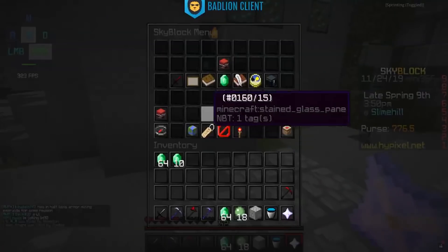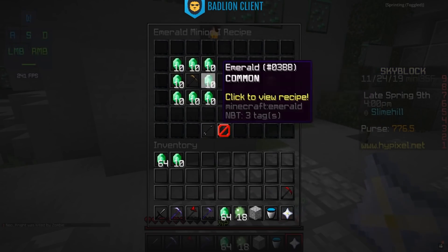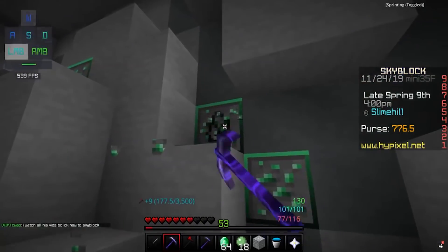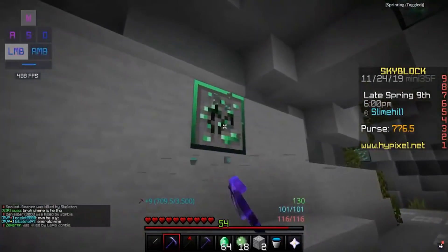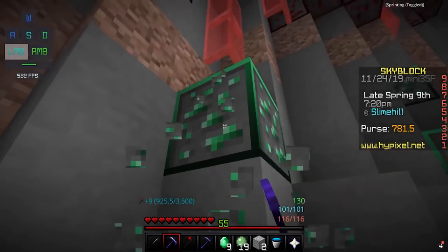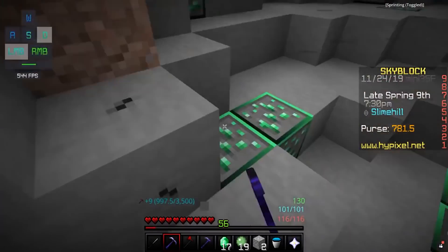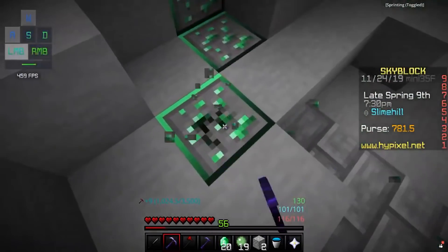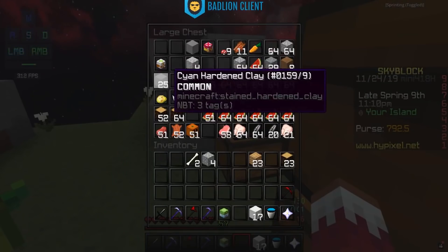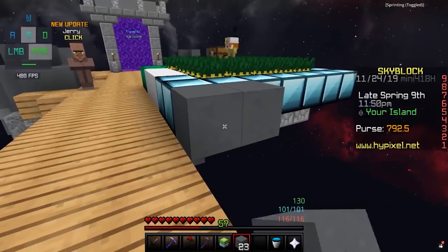For an emerald level two minion we're gonna need about two and a half stacks, and 80 for the other one — basically four stacks of emeralds total. We need to get as many emeralds as we possibly can quickly. I want emerald two, so we'll get five stacks of emeralds. Making all the minions today — there we go, emerald two minion, let's go! We have cyan clay so we can make it look somewhat presentable.